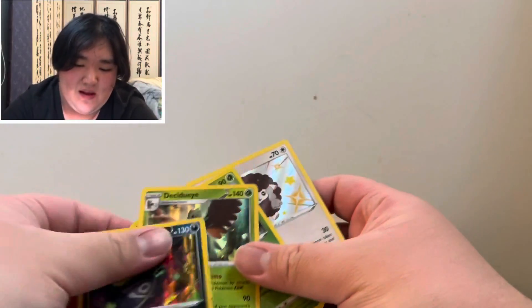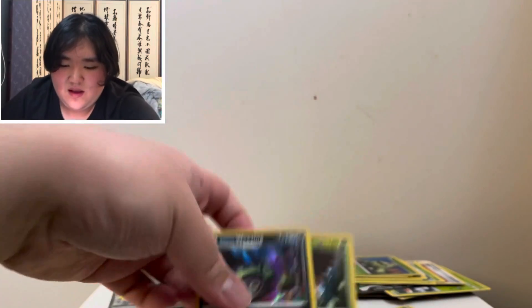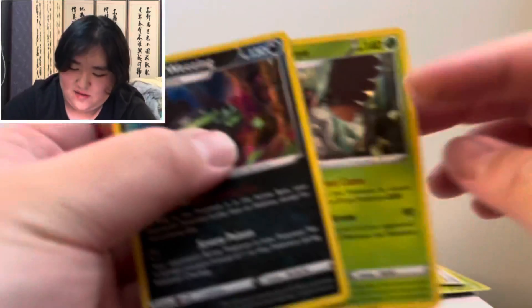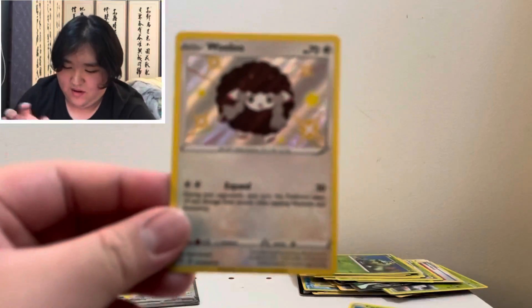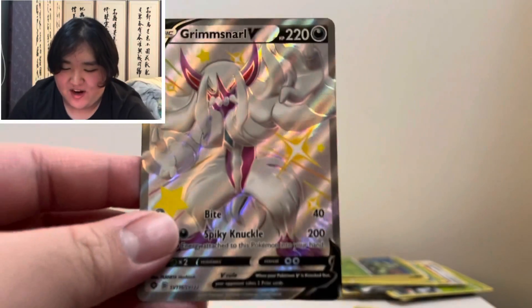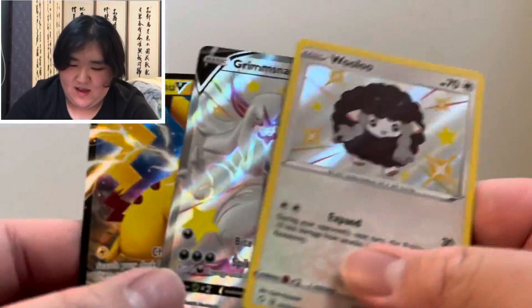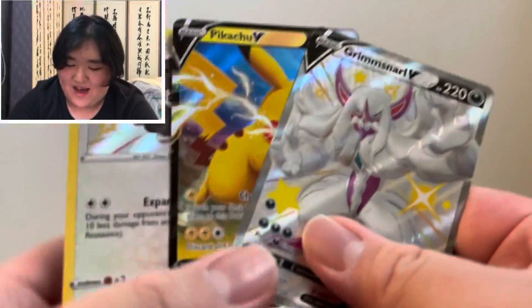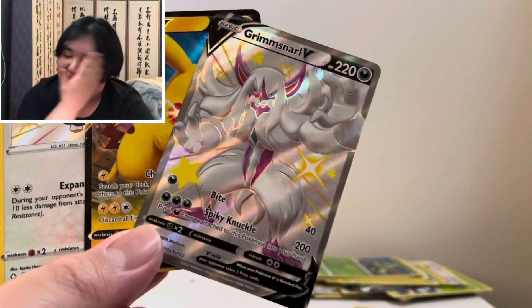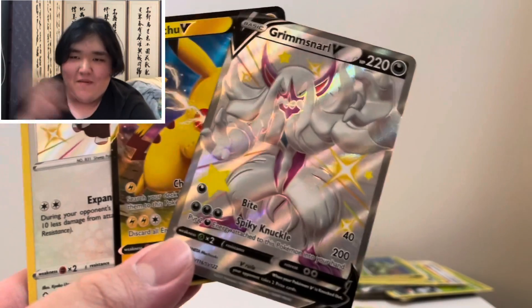What a great box. So — a nice Reverse Holo, two nice Holos, a Shiny Wooloo, and the best card is this Shiny Grimmsnall V. So, two nice shiny cards and this Pikachu V. Nice box, guys! Thank you for watching! Please leave a like if you enjoyed it, and please subscribe for more videos! I'll see you guys on the next video! Bye!